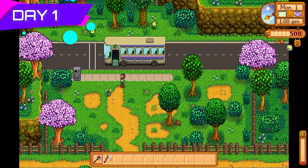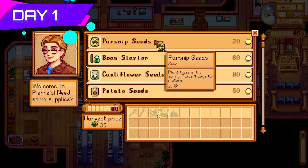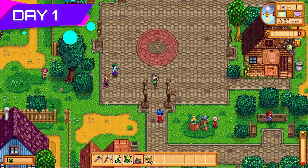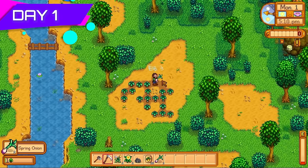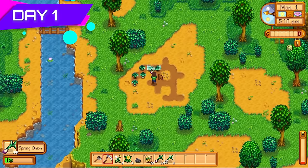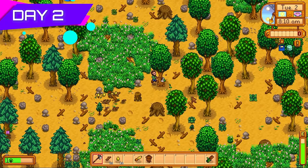Day one, probably the most important day in the whole challenge. It was all about getting set up as quickly as possible. I planted the parsnips, watered them, and ran around the whole map to get as many forageables as possible, as we were going to utilize the tea sapling strategy. I also spent all my money on parsnip seeds to boost my farming level. I found lots of spring onions too — not only could I sell these for lots of money, but it was good forageable XP.